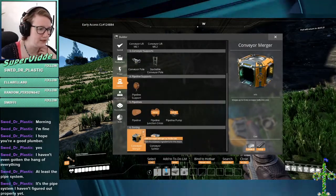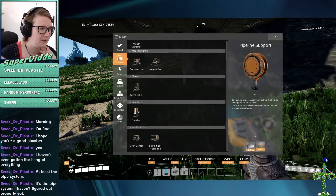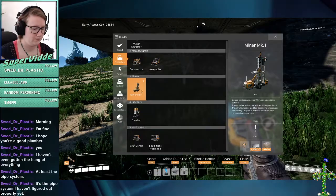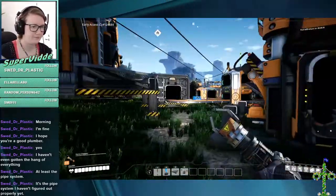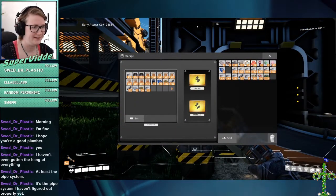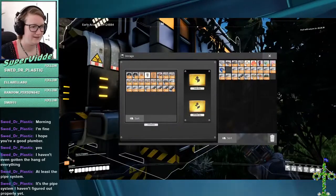I said I would end the stream once I clicked that button, but I want to go find the coal. We should make sure we have a miner — I need one of those, I think I have that in storage. I haven't built those for a while. I built a lot of them in the beginning and then just let them sit around.